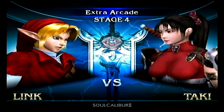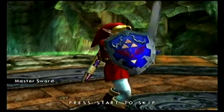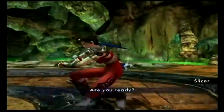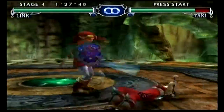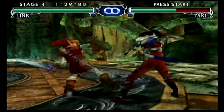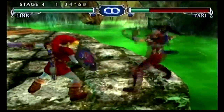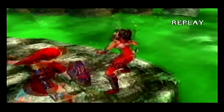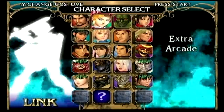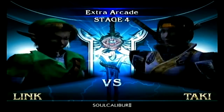Link is actually the only one of the guest characters to get alternate costumes — well, alternate colors. The other two get different models, but Link just gets the alternate colors because it's really all they had at the time. So you get green, red, blue, and purple — the typical ones. No Dark Link color, sadly.